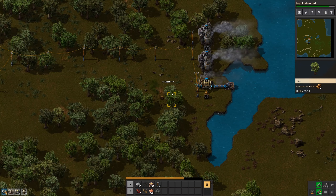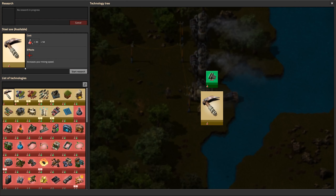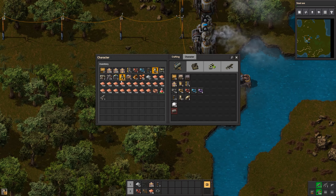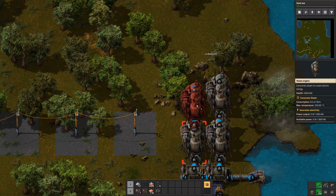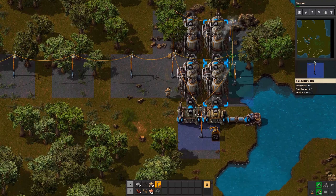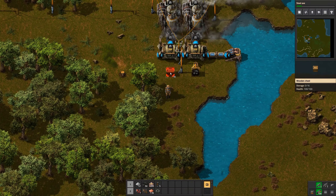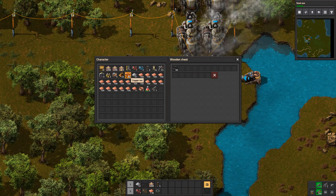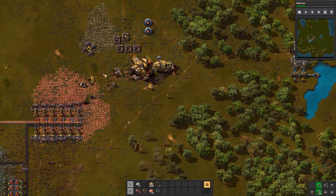Let's build two more steam engines, one more boiler, and of course more pipes. We've finished the logistics science pack - we still have the steel axe research left which increases our manual mining speed. Let's connect the next boiler - this one has two steam engines connected to it. We'll also need another crate with an inserter delivering coal from time to time. Now we have enough energy production again - about 50% resource left on the energy.